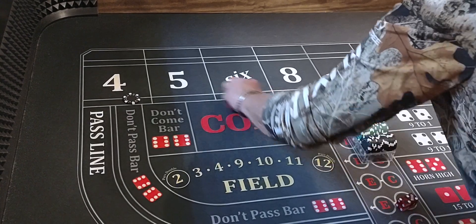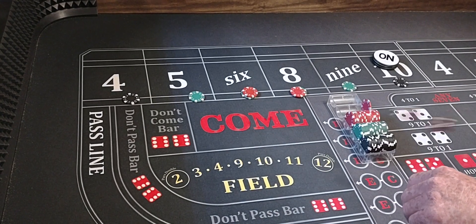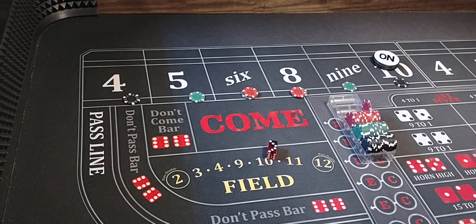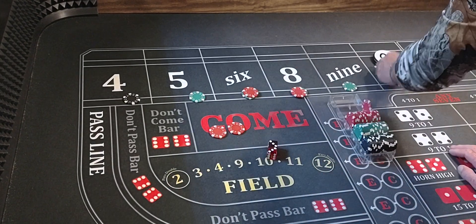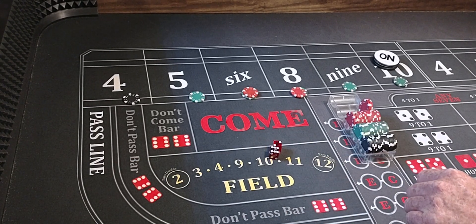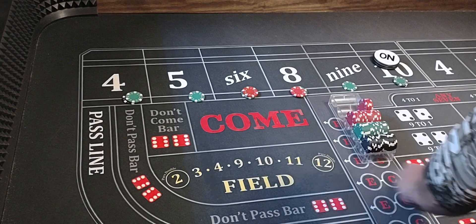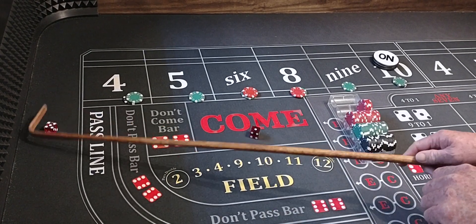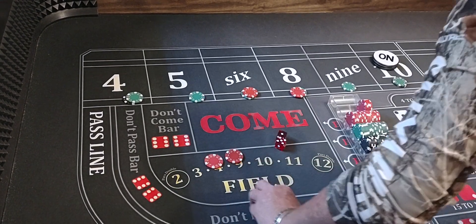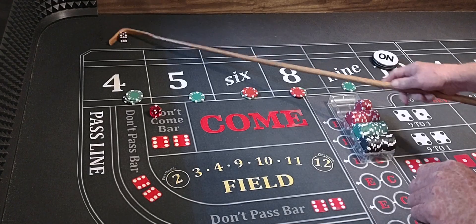Keep playing or come back down to the base level. Here we go. Hard 6, that'll pay $35. We'll press the 10 for $25, rack $10. Here we go, 6-2-8, that'll pay $35. Press the 4 for $25, rack $10. 5-1-6, that'll pay $35. Press the 4, rack $10. 5-2-7 out.